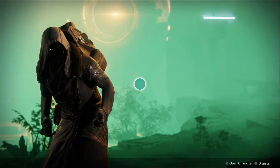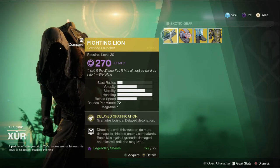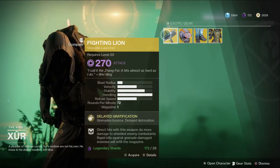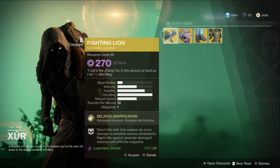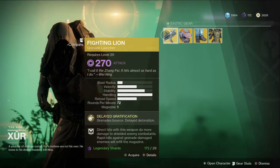So first off, we have our weapon of the week, which is the Fighting Lion. The perk with this weapon does more damage to shielded enemy combatants. Rapid kills against grenade-damaged enemies will reload the magazine as well. Not the best perks — it's a fun looking exotic, but it's underwhelming to say the least.